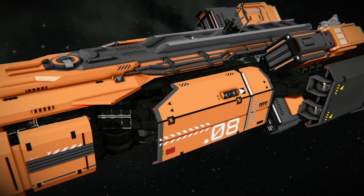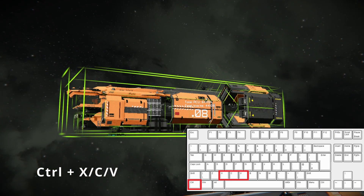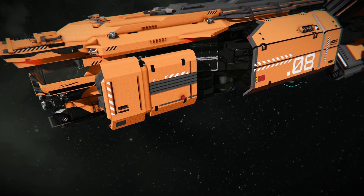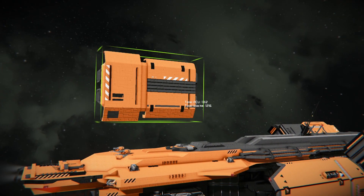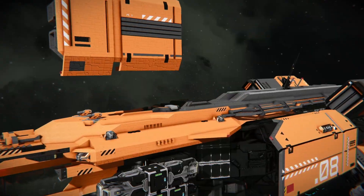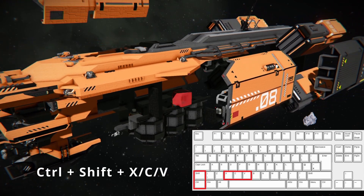Now let's talk about copy and paste of grids and sub-grids. I think most of you know how to use Control with X, Z, or V for copy and paste of grids. But there's more than just that — did you know you can divide sub-grids from your build? Just hold Control and Shift instead of just Control, and not the whole build will be grabbed, but the specific sub-grid you are pointing at.